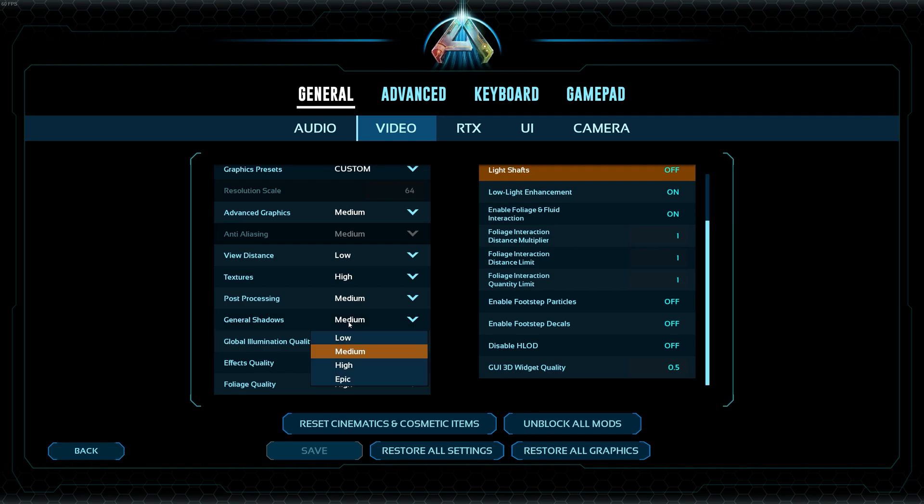Medium shadows are okay — the frame rate of shadows is a bit lower and they change slowly rather than flickering. If you care about that, you can set it to High and it will be better, but Medium is still fine. Global Illumination is the major setting. If you set it to Low, you get the old ARK lighting and color scheme. Set it to Epic if you want the new ARK look and feel.